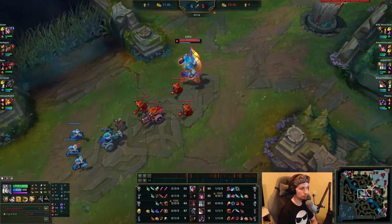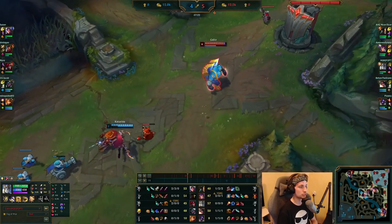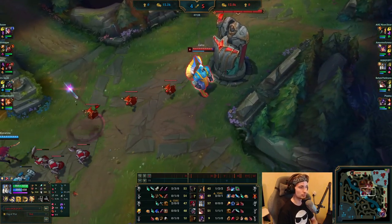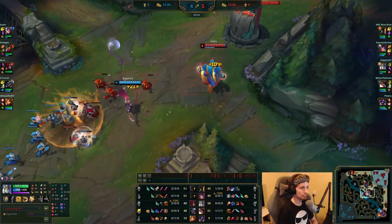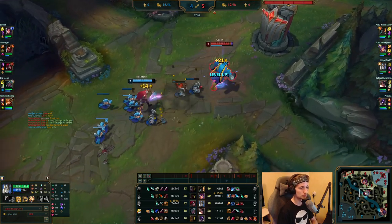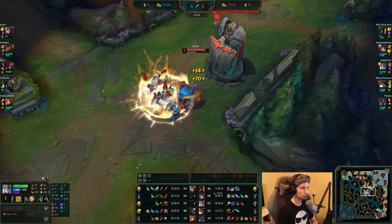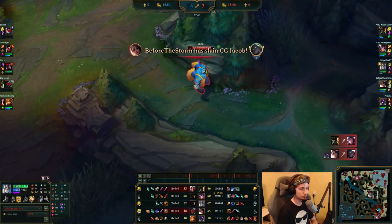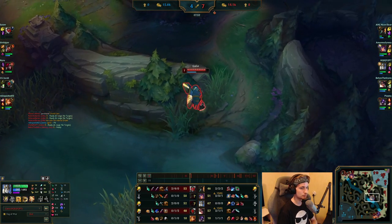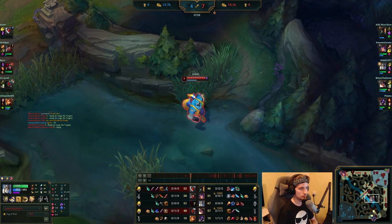Now he can get back into lane and start trying to fight Katarina, though it's just kind of hard to do depending on what kind of player you're playing against. Generally, Galio is actually a counter to Katarina, but it does really depend on what elo it is. In this case it's a challenger game and Katarina is also a pretty good player. The enemy jungler is missing the entire time — he could always be sitting at mid, which is why Galio is currently not walking out to fight. Since the jungler is always missing across the map, Galio is unable to fight Katarina because the chances are pretty likely there could be a jungler nearby.